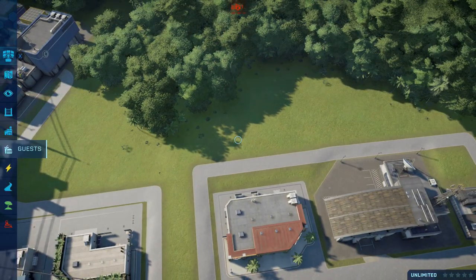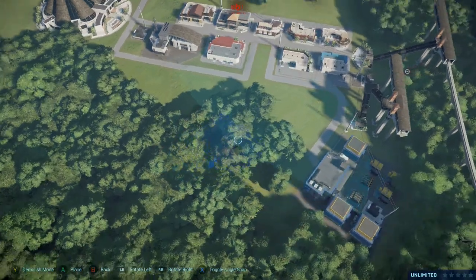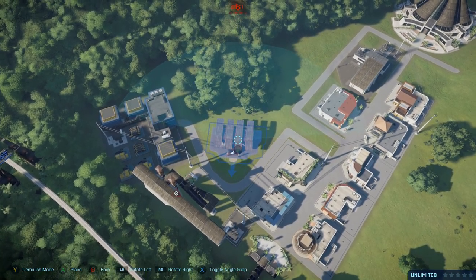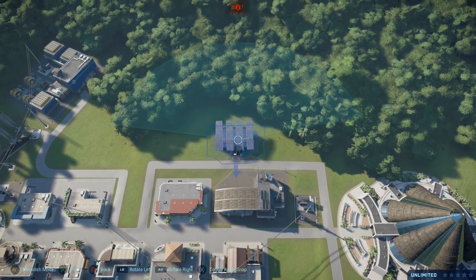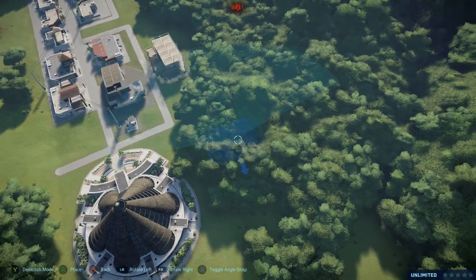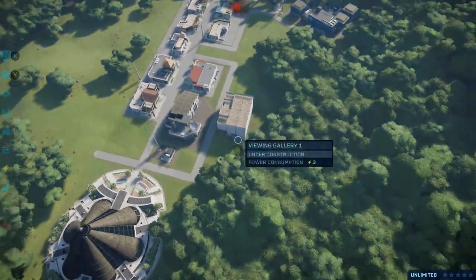What I like to do is plan out my viewing galleries first. We have plenty of room back here. I'll start out with one right here — it's a little bit tight, might be better for one of the singles, the really small ones. I think that's good — we'll place that there. Now we can place another viewing gallery. I actually want to let that build so I know exactly what kind of line of sight it has. It's connected? Yep.